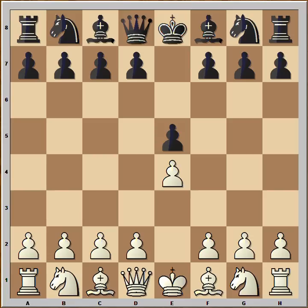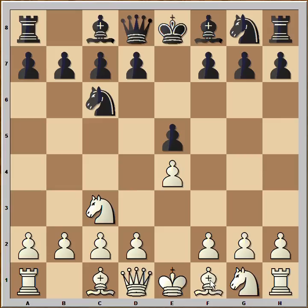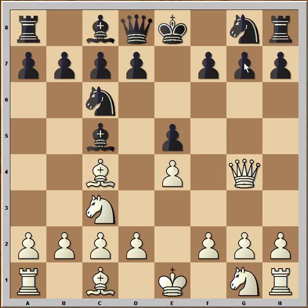Horowitz started with e4. Black played e5. The opening is the Vienna Game. Knight to c3, knight to c6, bishop to c4, bishop to c5. And now you know why he didn't play knight to f3 — he wanted to play queen to g4 early. The queen is attacking the pawn on g7.